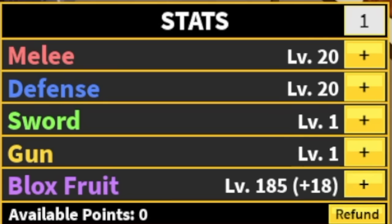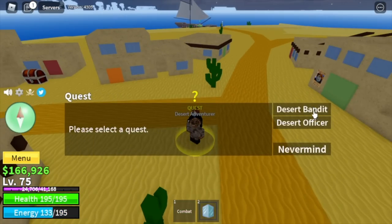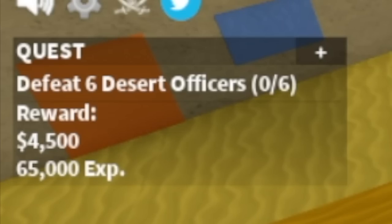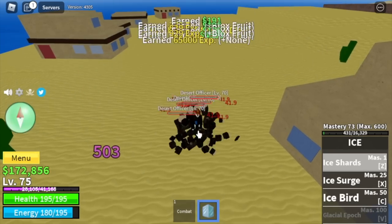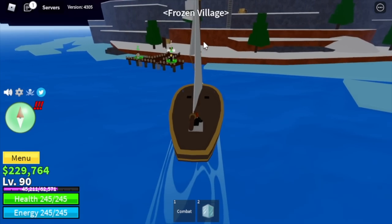Next island is the Desert. So why level 75? We skipped the Desert Bandits — we're going straight to the Desert Officers. Remember the elemental effect? At level 75, these dudes cannot hit you, which means faster grinding. No technique here — just keep hitting them until you reach level 90.